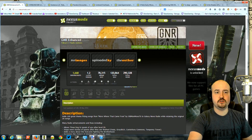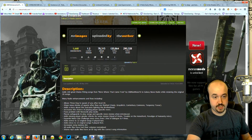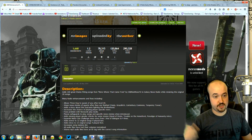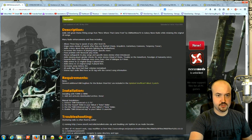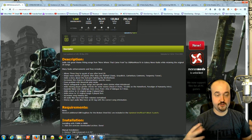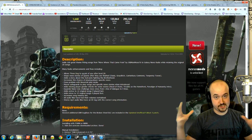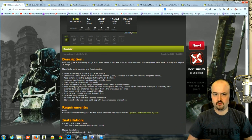The first one we're going to install is called GNR Enhanced. GNR stands for Galaxy News Radio — that's a radio station that plays in the game that stars 3DOG. What it does is it adds a bunch of songs into the game because there's only about 20 songs originally. This mod adds 100 new songs that fit the time period and relatively similar themes.